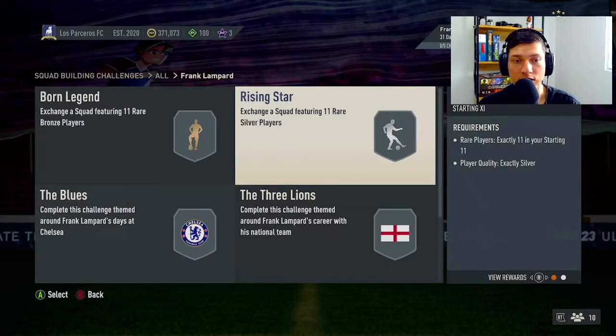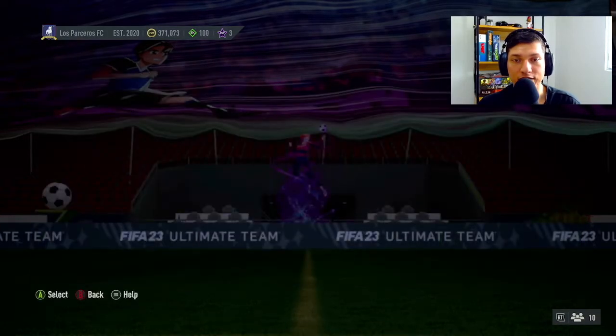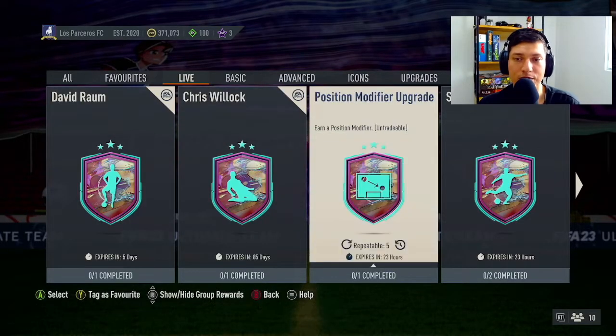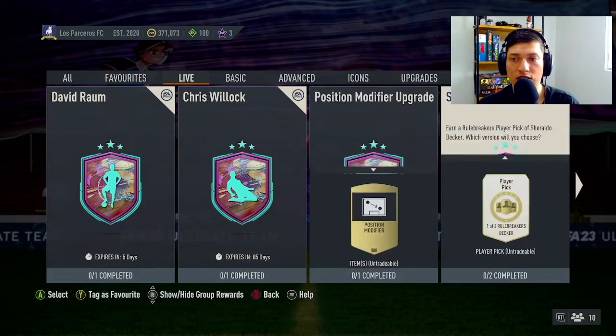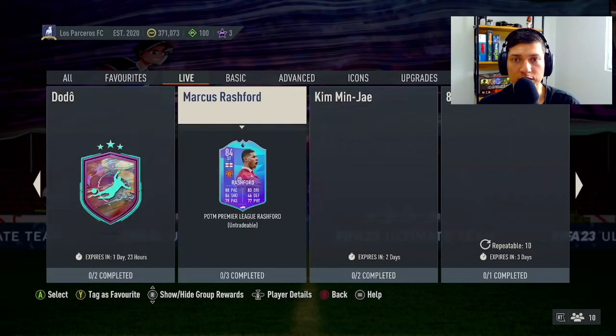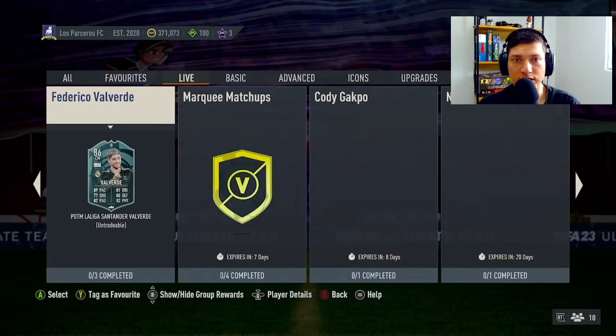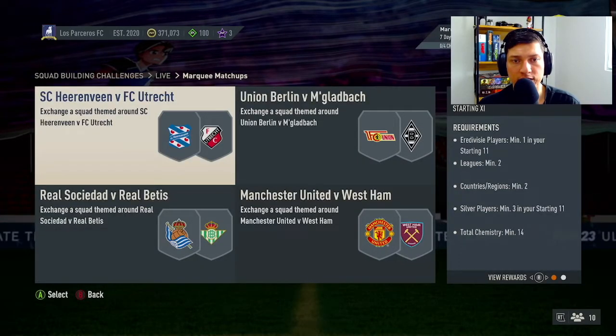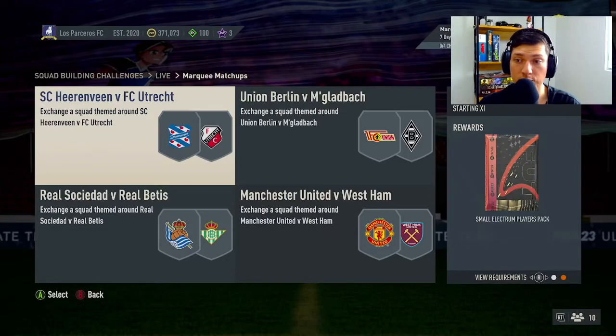That popped up right away — let's look at the live tab. We've got a position modifier upgrade. Also there's an 80-plus Team of the Week and marquee matchups. Today is Thursday, so the first matchup is Eiren Event vs Utrecht — you need one Eredivisie player, minimum two League Two players, minimum countries and silver players, minimum three in your starting 11, total chemistry minimum 14. You get a small election players pack.